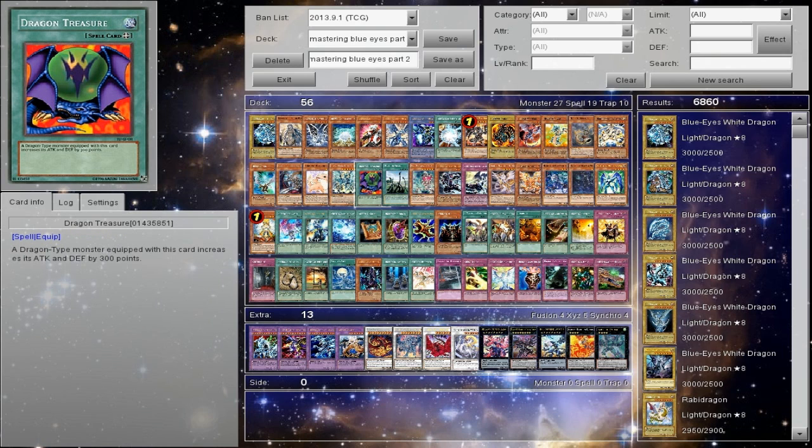Dragon Treasure comes out of Legend of Blue Eyes. Back then it was great — basically if two people had Blue Eyes on the field, and remember at this time Monster Reborn was at three, the go-to plan was to equip this to Blue Eyes and just destroy it. Done deal.